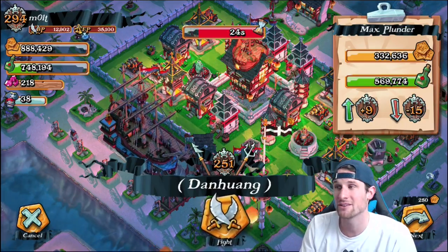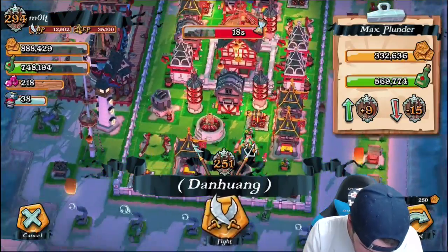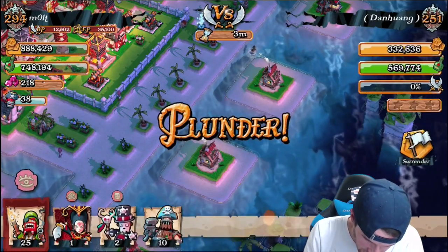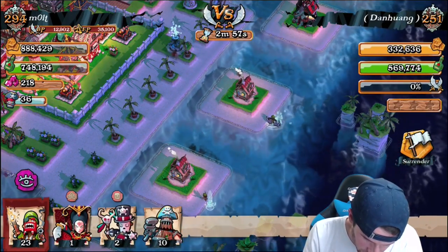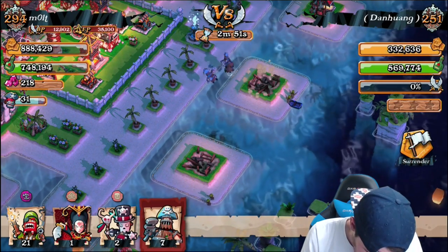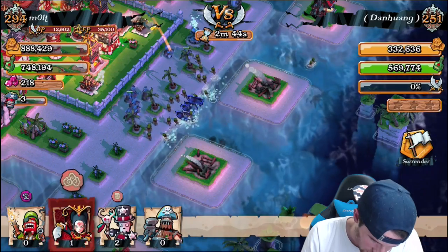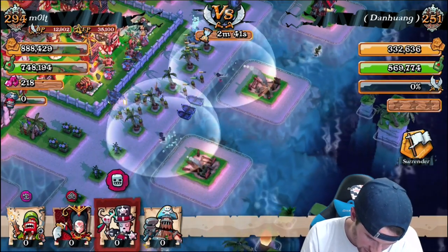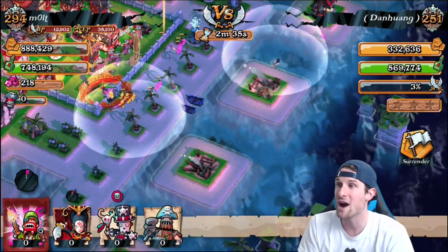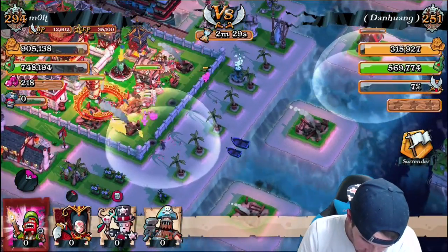This is a pretty good base — I'm perfectly fine with 900,000 loot. Looks like all his cannons are almost maxed out. Let's attack from here first — we'll drop off two gunners on those two buildings because I don't want to deal with those as we get up in here. Those are already down, so now we're heading in towards the walls, dropping off our juggernauts and getting our gunners up in here as well. We'll drop off Ching Shai and our healers on opposing sides.